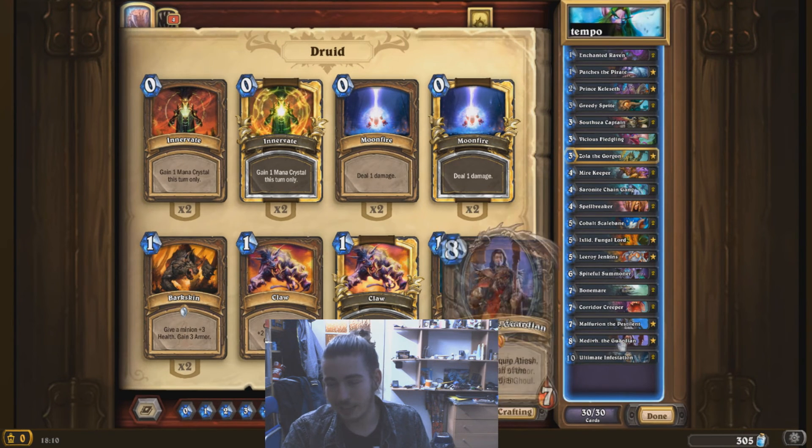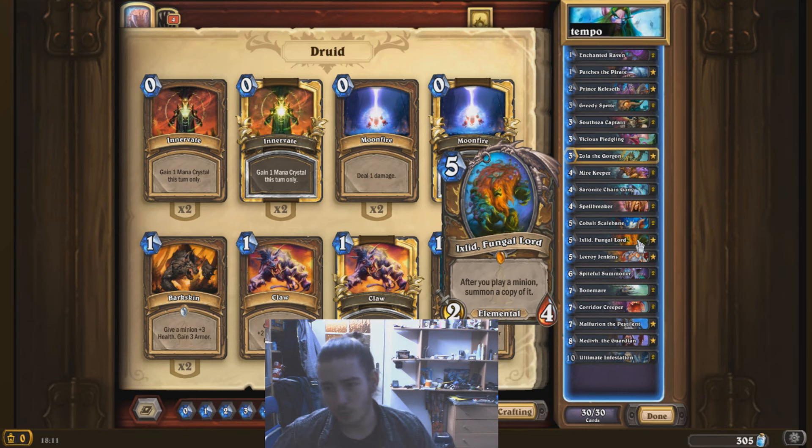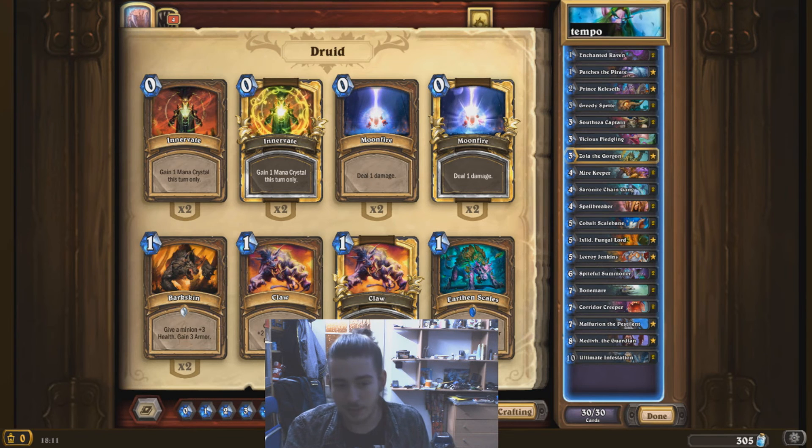On paper it looks really good, right? Even without the Twig I've done some crazy stuff. If you have the cards, definitely go for it and try it. I wouldn't suggest crafting it, but it's definitely fun. I've already crafted Ixlid for some deck at the beginning of the expansion and I had Zola as well. So far a really fun deck, something new to try out. Definitely a shoutout to Sea Visions for this deck. Really good, fun, and entertaining guys. I hope you enjoyed the video - if you did, think about subscribing to my channel. Have a nice day everyone, and see you hopefully in new videos.